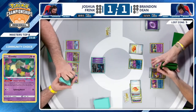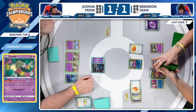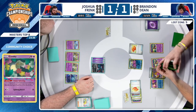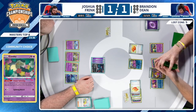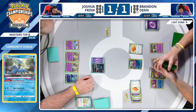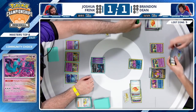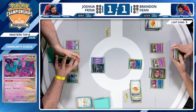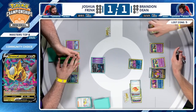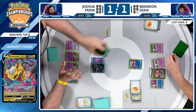We've got Chien-Pao in top four, Ancient Box in top four, Charizard, and the winner of our match here would either be Gardevoir or Lost Zone Giratina. Brandon trying everything at this point — roll the ball, thin the deck out, use the Buddy-Buddy Poffin for a Comfey that can't do anything, but you shuffled, opening opportunities to find valuable resources.